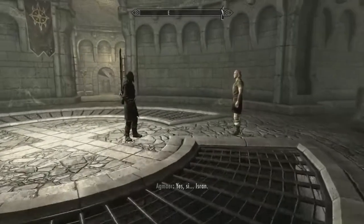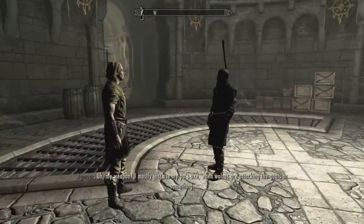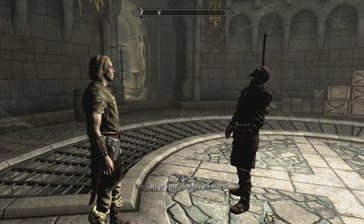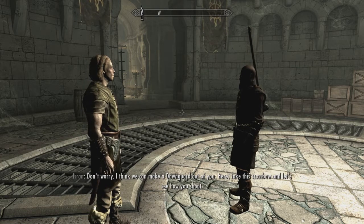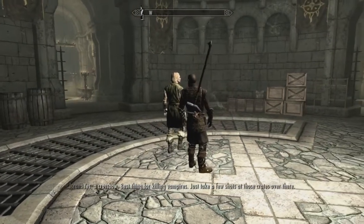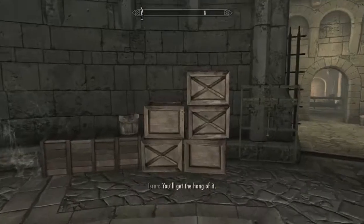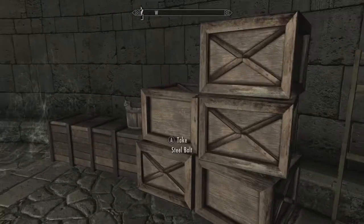This interaction is pretty funny. What's your weapon? I mostly just use my pa's axe when wolves are attacking the goats or something. My pa's axe? Stendaar preserve us. I think we can make a Dawnguard out of you — here, take this crossbow, let's see how you shoot. If you can see where he shoots, you can walk up and actually take the steel bolt out of the thing. I just like watching these interactions — I try to catch every cool little interaction I can.